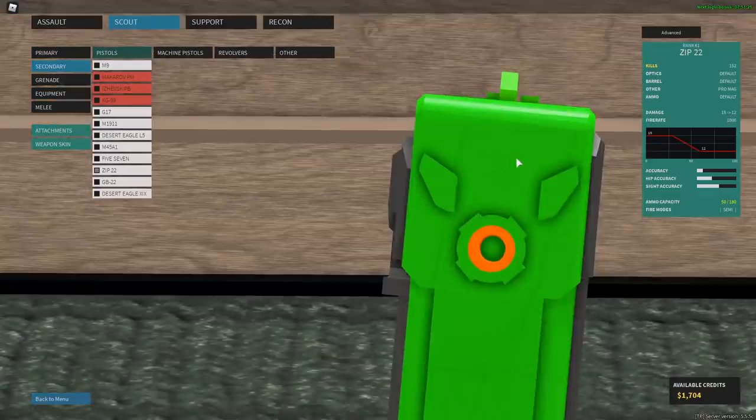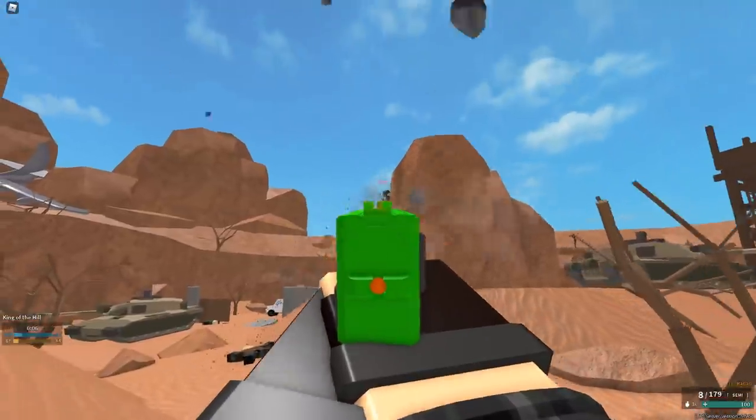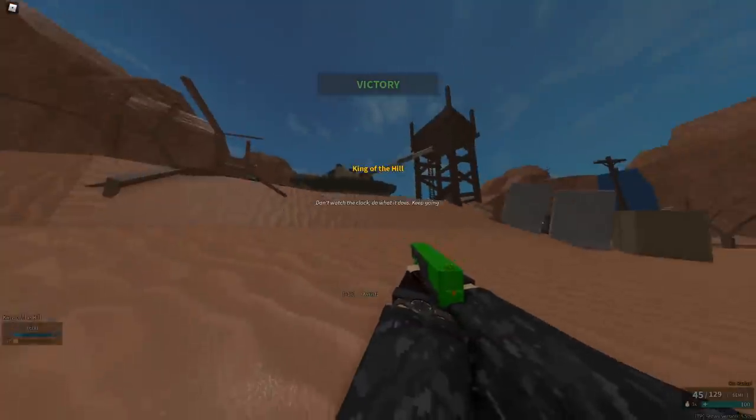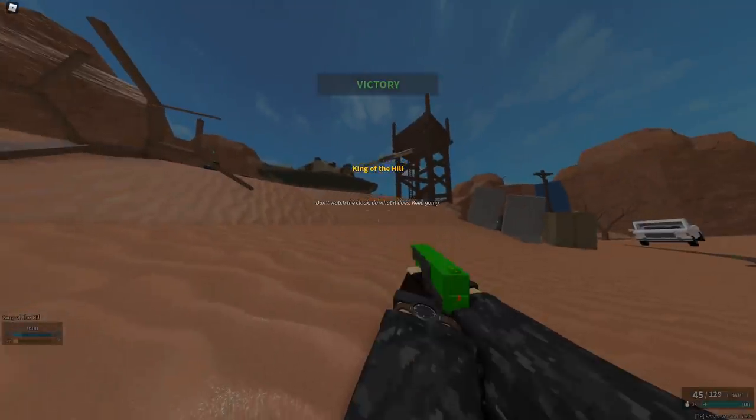Hey, that's a fake barrel — there's nothing down there. You're being lied to. The ZIP 22 doesn't even shoot. What? How? Excuse me? Shot him like a million times, only one bullet registered. Okay, we're not using this.